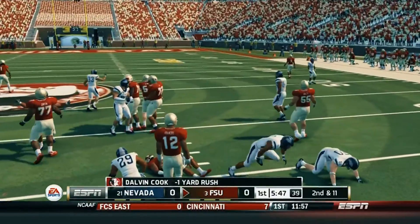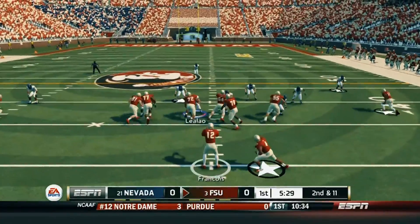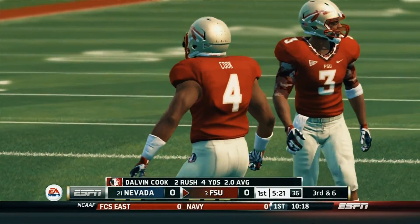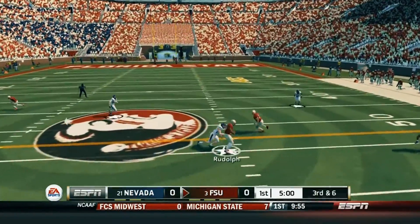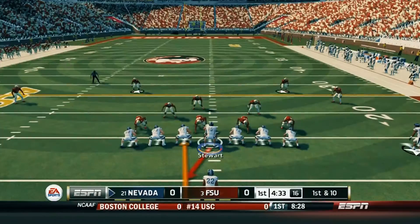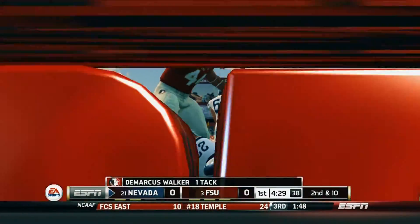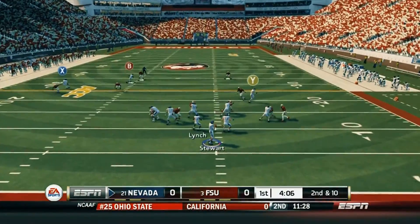They go with the ground game with Cook right there, and we do a good job stopping them in the backfield. It's kind of crazy seeing Florida State on the opposite side of the field, because if you guys go back to my last NCAA series, I was using these very same Florida State Seminoles. It's a little weird playing against them, but it's also kind of cool because I spent a lot of time getting used to all these players and I'm pretty familiar with the type of damage they can do. Getting back to the gameplay — the run play goes nowhere, and he just demolished my running back Lynch. That was a pretty vicious hit.